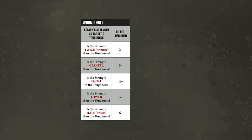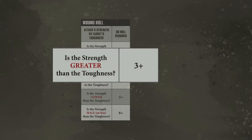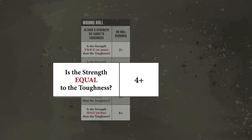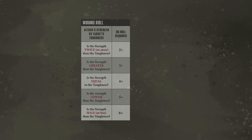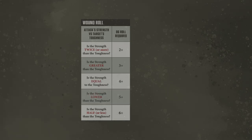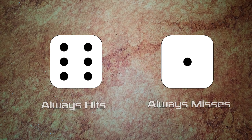If you do hit, move on to the wound roll. Here you'll compare the strength of the weapon to the toughness of the target and consult the wound roll table. If the strength is at least double the toughness, you need a two-plus to wound. If the weapon is higher strength than toughness but not quite double, you need a three-plus. If strength and toughness are equal, you need a four or higher. If toughness is higher than strength without being double, you need a five-plus. If toughness is double or more the strength, you need a six-plus to wound. A wound roll of a one always fails, while an unmodified six always succeeds and is called a critical wound.